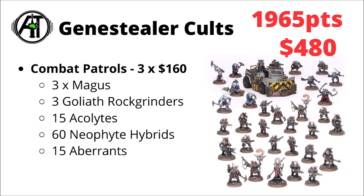For the Genestealer Cults, it's another one where you just want to take multiple copies of the Combat Patrol box — and honestly I feel like it's genuinely the sensible play to get three copies if you were starting the faction. Three Combat Patrols give you three Goliath Rock Grinders, 15 Acolytes, 16 Neophytes, 15 Aberrants, and a really good contingent of their core choices. All of that clocks in at 1,965 points for $480. Interestingly, Genestealer Cults are often considered as expensive as Guard or Admech, but ever since this Combat Patrol came out that's not really the case.